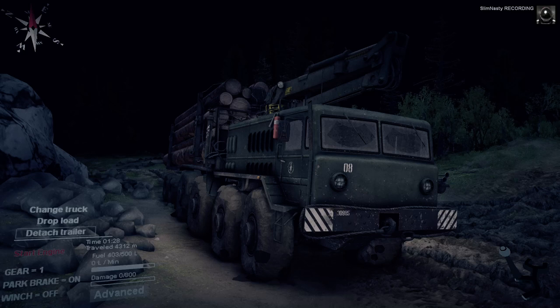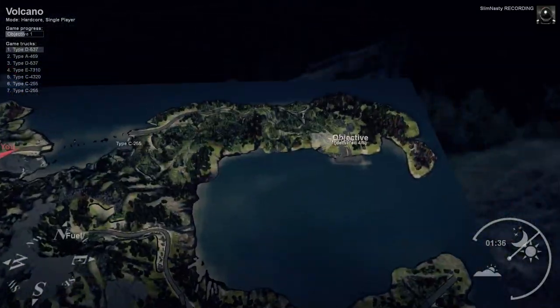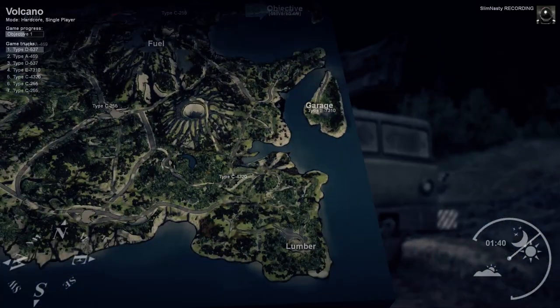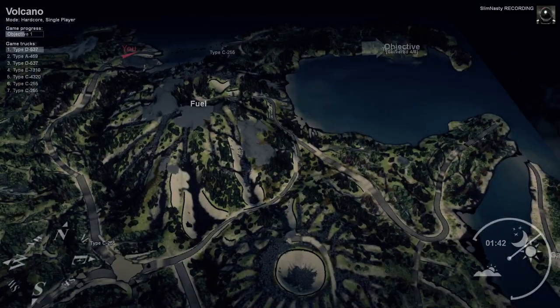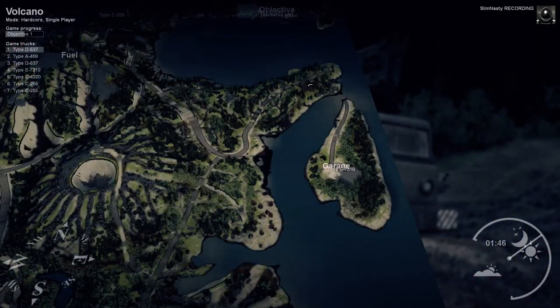In the last episode we managed to rescue that truck and get it to its objective, and we've brought the second D537 up to the river. But we're going to abandon it here for a while — it's currently there and there's the objective; it would take five minutes to get it there. What we're going to do is go back, pick up this 7310, bring it across, and try and rescue the C255.